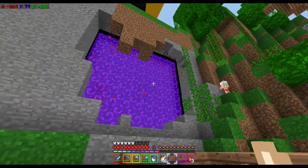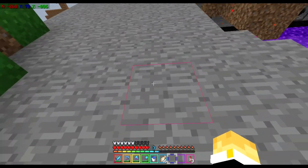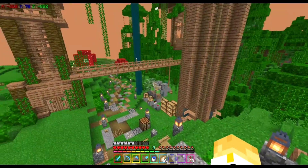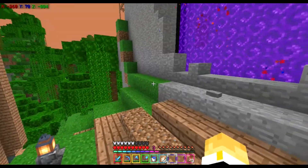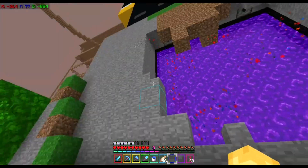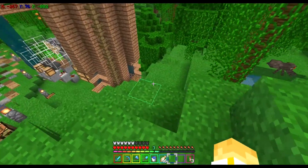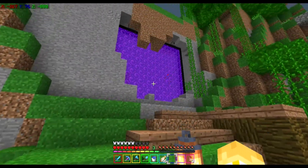I actually also want to build another waterfall sort of stream that goes onto the side here, because this rock face is very plain. I want to add something here to give it a more natural feel, because the whole theme of my base is really fantasy, mystical kind of thing. I want to add some kind of beautiful stream that flows maybe from the bottom down this rock face and then into a pond way down here.